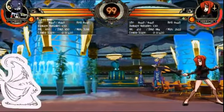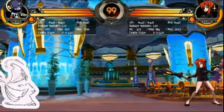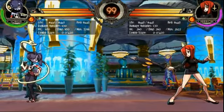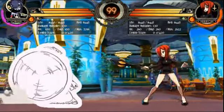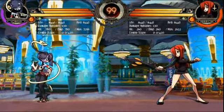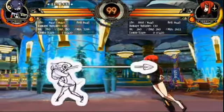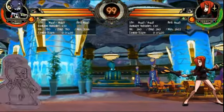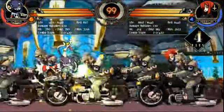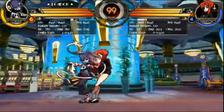Also, the charged version of spear ignores projectiles, as long as it makes contact before you get hit. Let's do it with bikes as a demonstration. It can trade on the single frame that it makes contact, but otherwise that's what you get.